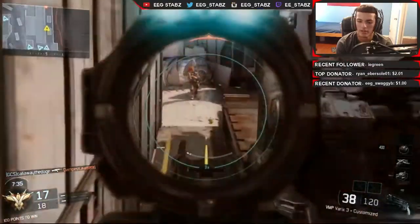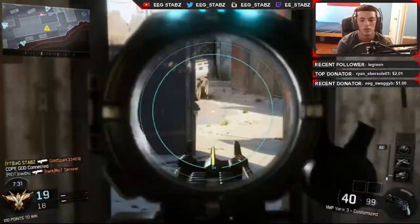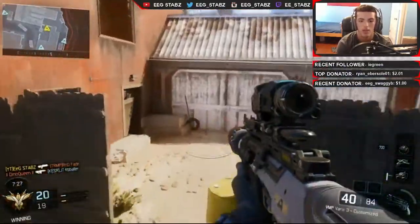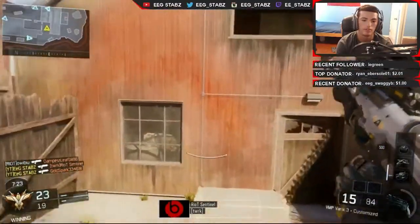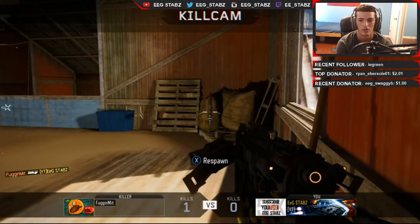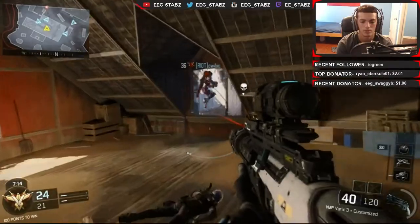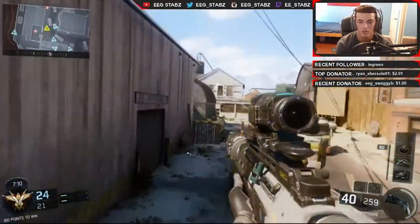It is Team Deathmatch, if you guys haven't noticed. Oh my god, how did I just get that kill? Come on man — Gold Spark, what are you doing? These guys are just giving me kills at this point. Oh my god, if I streak this game this is over. I should have known somebody was up there. I started off so good and then I just died.